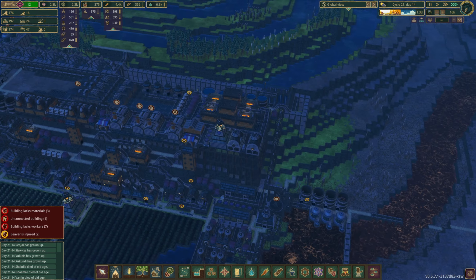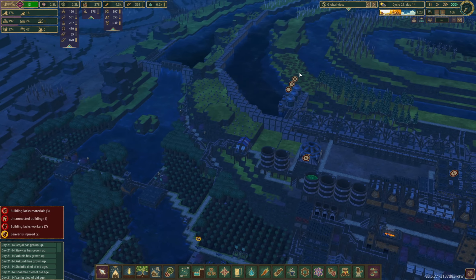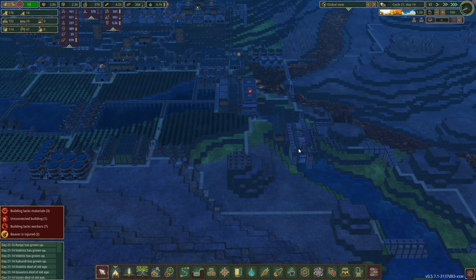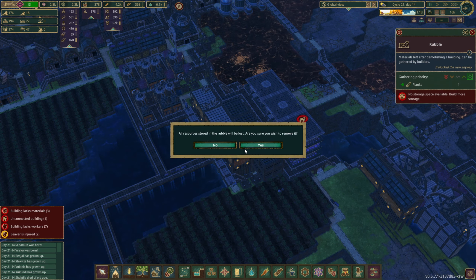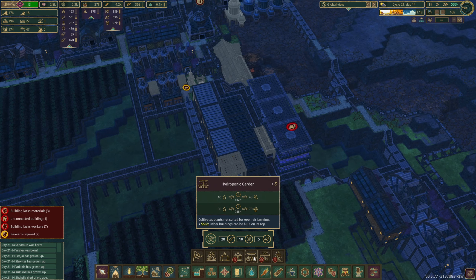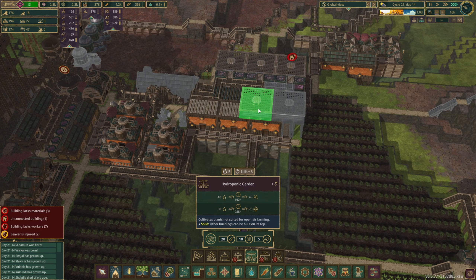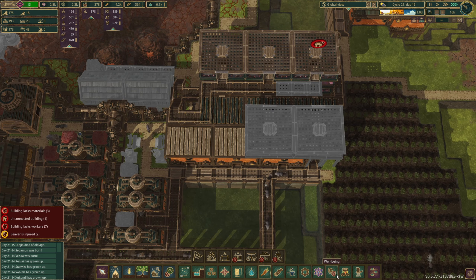I just realized we could actually store quite a bit of water up here — this could be a whole second water storage area. It's not really the reason I built it, but it could totally function in that manner. We've got so many planks — let's just get rid of these. And then we're going to get more hydroponic gardens up here — let's do one here and here.